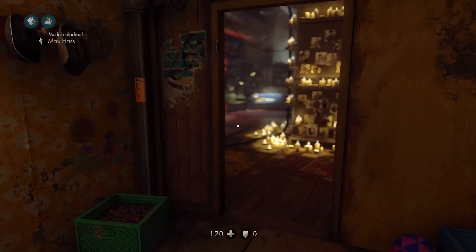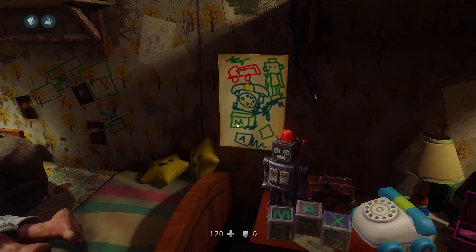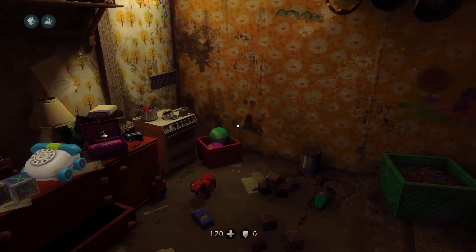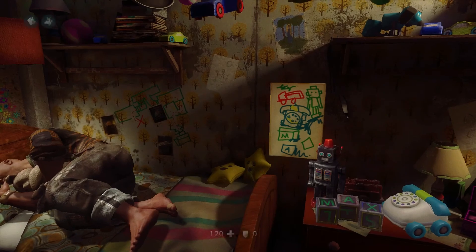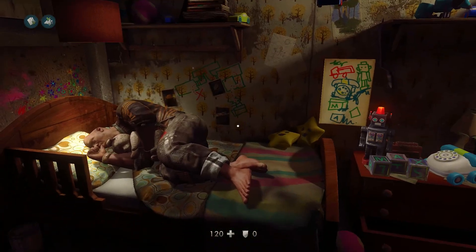You can also start that little scavenger hunt right there. You can start that by coming up here and looking at the poster. But I just happened to find the toys before that. So, thank you all for watching. This is the first collectible guide and doesn't have any achievements or anything tied to it — it's just the Max Haas model. Thank you all for watching. This is Tough Cookie signing out.